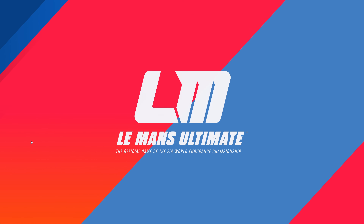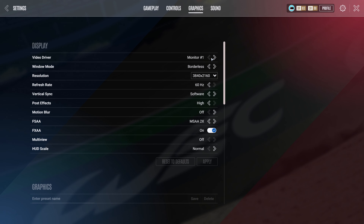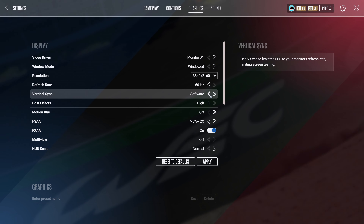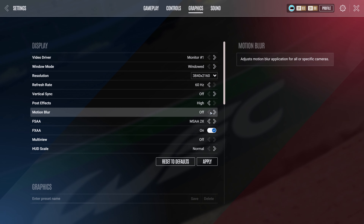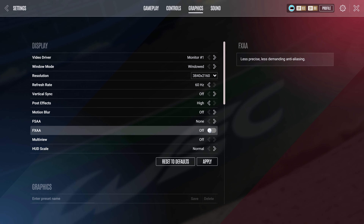First, start the game normally on your desktop. Go to Settings, then Graphics. Window mode should be set to Windowed. Vertical Sync should be off. FSAA and FXAA should both be off. Then hit Apply and close the game.